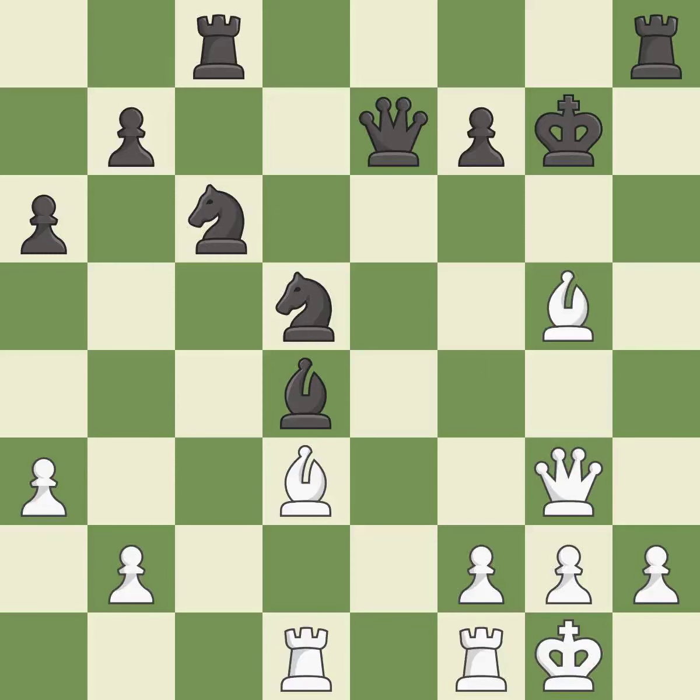This move puts the queen on a safer square. This is the only move that works. This threatens to force eventual checkmate — it is a great move. This attacks a queen, winning a tempo when it moves away — it is good. This wins material.